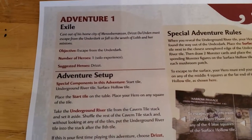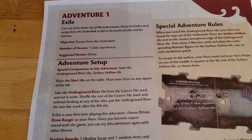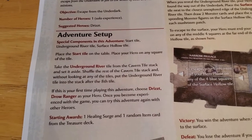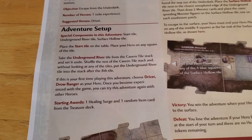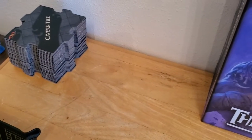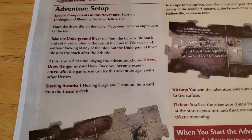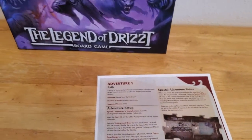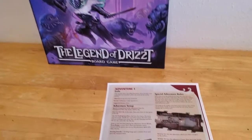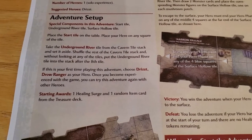Adventure Number One is called Exile, and it's a pretty simple escape-the-dungeon type of adventure. I've already gone through the setup: place the start tile on the table, place the hero on the tile, and I've shuffled the underground river into the stack of dungeon tiles underneath the eighth tiles, meaning it'll be the ninth tile we draw. I've never played Legend of Drizzt before, although I've played Castle Ravenloft and Temple of Elemental Evil quite a few times. This is my first time playing Legend of Drizzt, and I chose Drizzt as my hero.